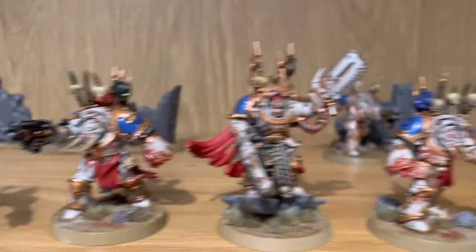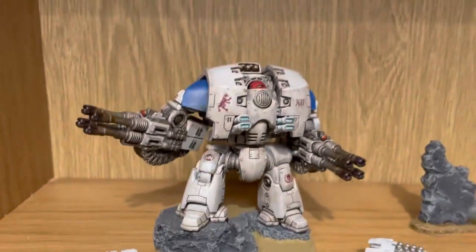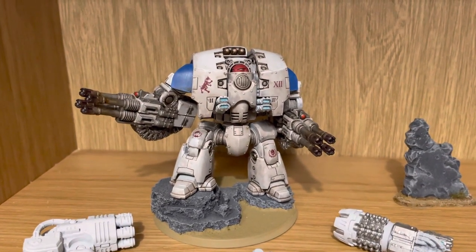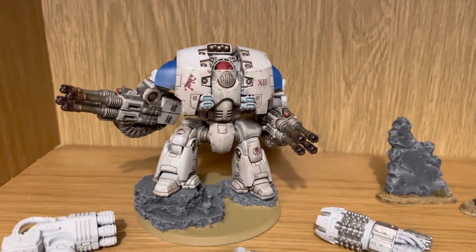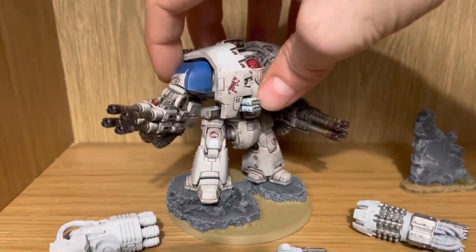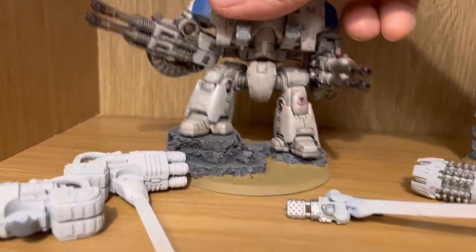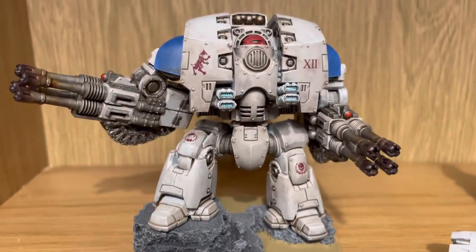I decided to get one of my favorite models, which is the Leviathan Dreadnought. I always wanted this model but didn't want it in resin because it's heavy, difficult to work with, and expensive. Since they released it in plastic form I thought now is my time, and I decided to do it in the World Eater scheme. I've experimented with heat burn effects on the guns and some weathering on the armor, which I'm pretty happy with.